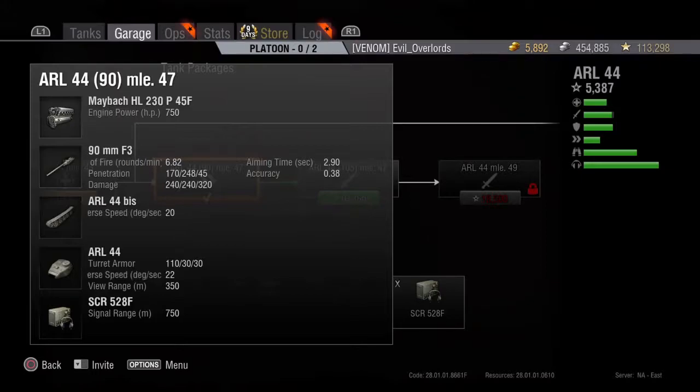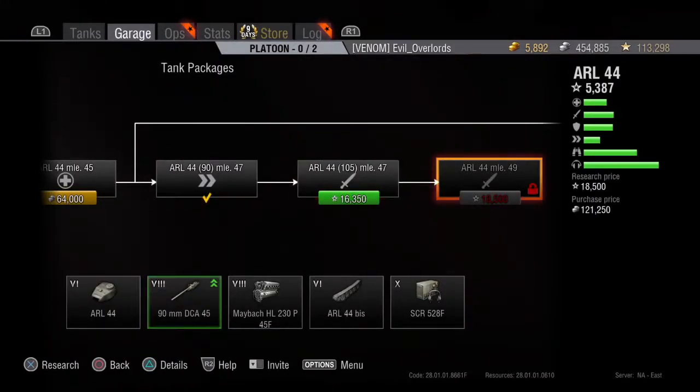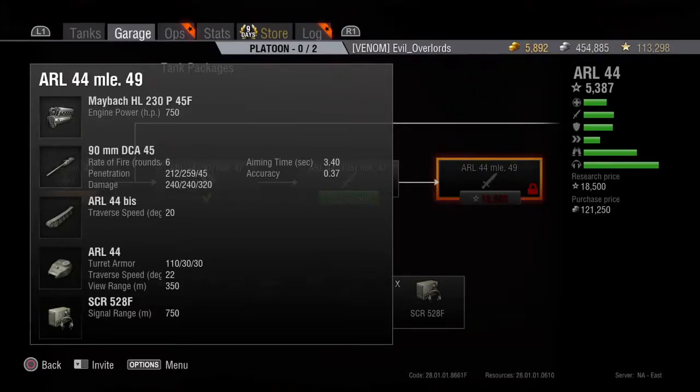The signal range is 750 meters, so you can spot enemies just about anywhere on the map as long as they're lit up. The view range is 350 meters. The final upgraded package mostly just adds penetration, and the aiming time actually gets even worse.